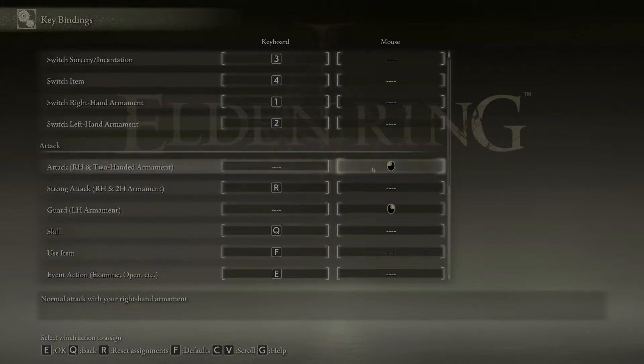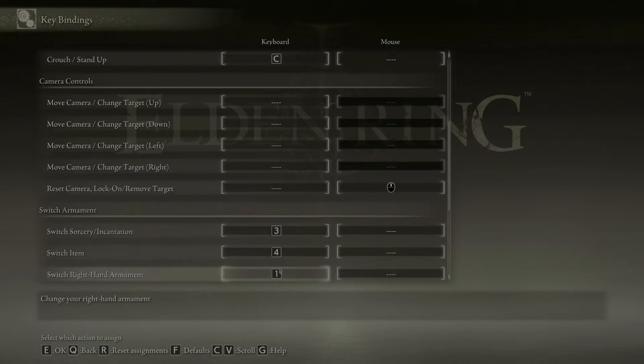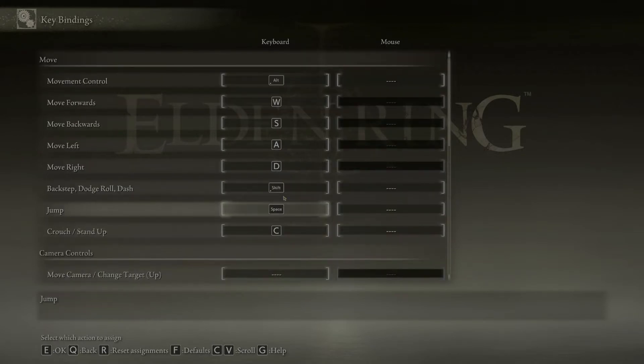Attack is simply left mouse button. Guard with your off hand is right mouse button — so main hand is left click, off hand is right click. I set my strong attack to R and my skill to Q. So R is your stronger main-hand attack, and Q for skill felt the most comfortable. Use item I bound to F, which is pretty common, and event action starts as E — I left it at default since that's typical.